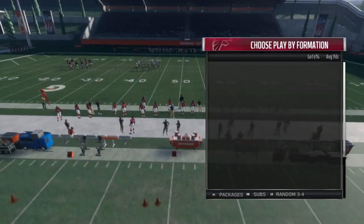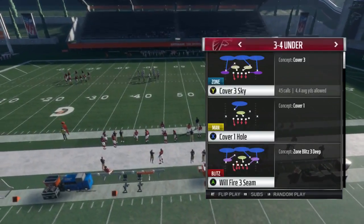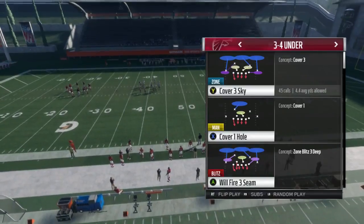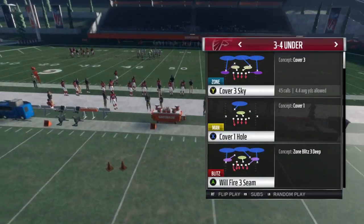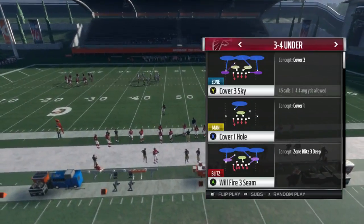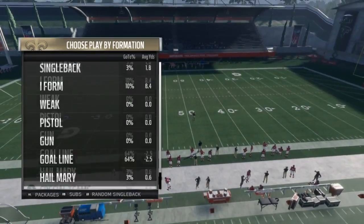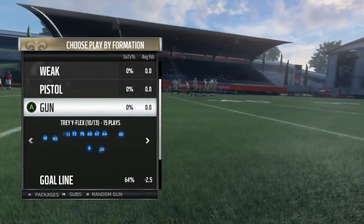At a 3-4-under, we're running a concept that we are calling the 007 Blitz. This is not the best blitz in the game — don't run around telling your friends that you found the best blitz in the game. But what this is, is something very interesting, neat, cool, glitchy, whatever you want to call it. So this is what we're going to focus on today.